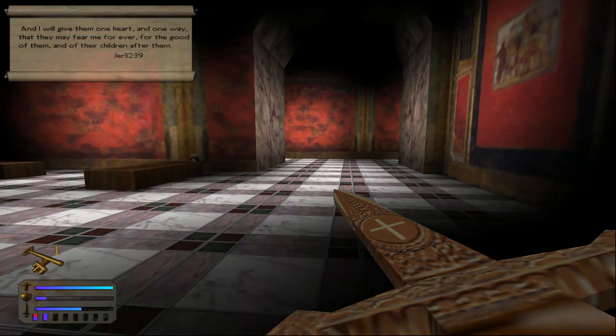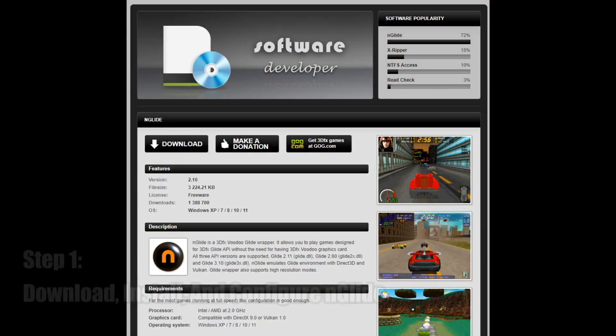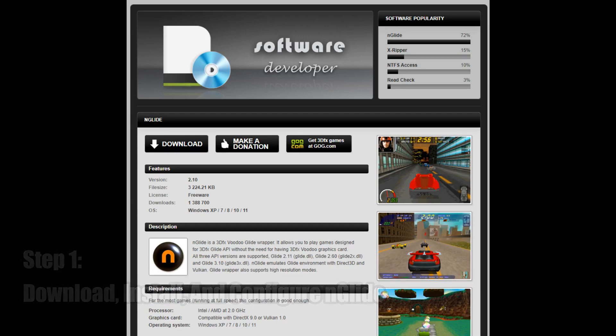And with all of this said, let's dive in. The first thing you'll want to do after installing the game is to download and install nGlide. After this is done, simply open up the nGlide app and configure as shown here.